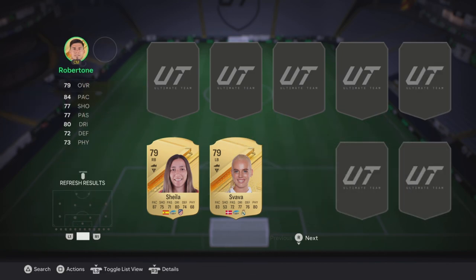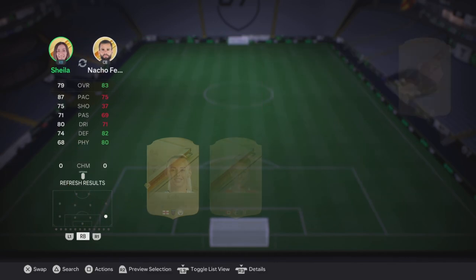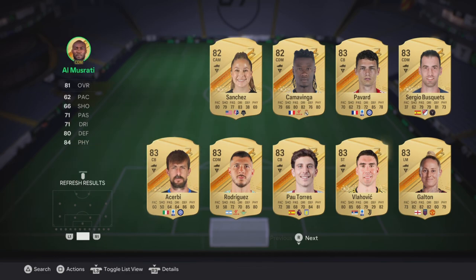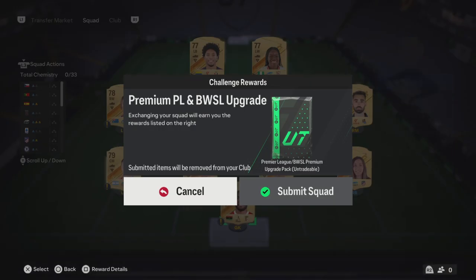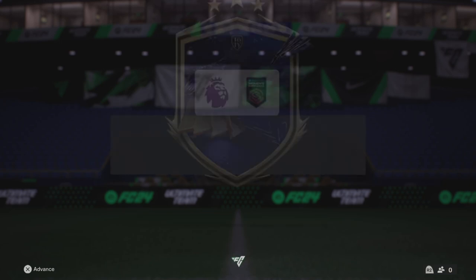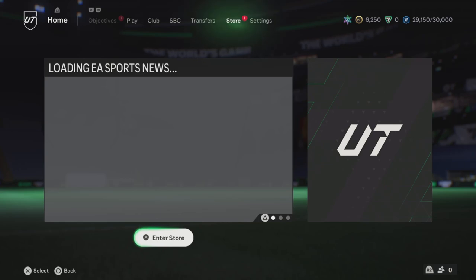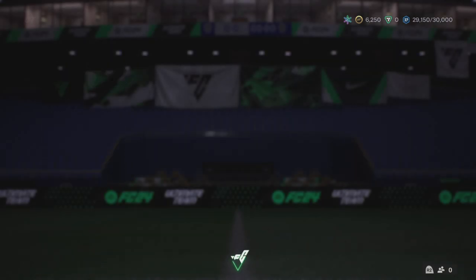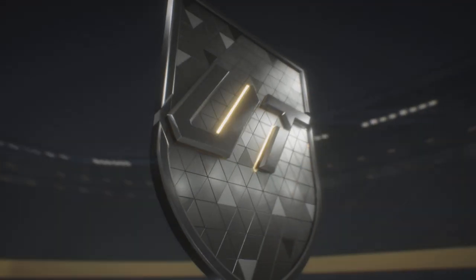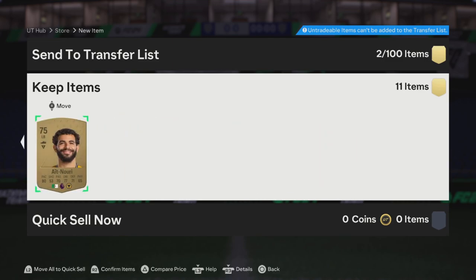You put in 11 gold rares into this. Obviously you guys are gonna need some coins for this - not that much to be honest. I have 6k. So you open the pack and you will receive 7 common gold players and 4 rare gold players from this. We open this - imagine it was a Totti. So now we get 4 gold rares and 7 commons.